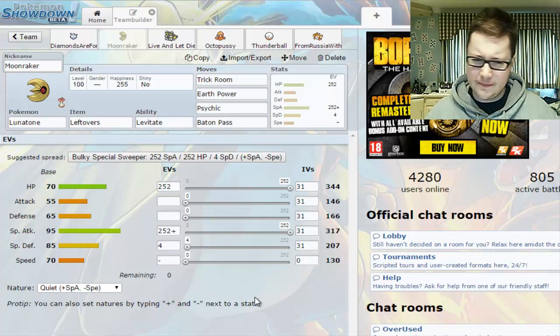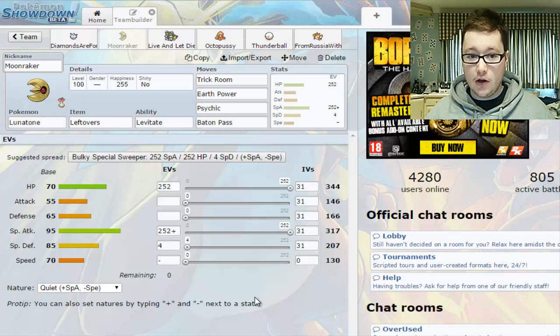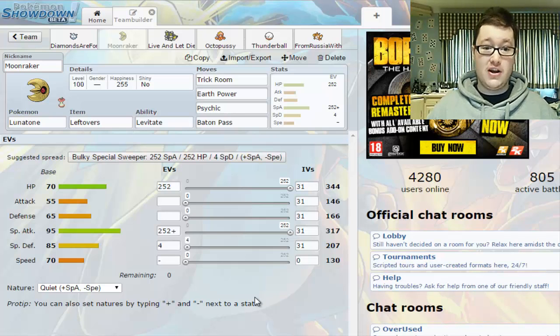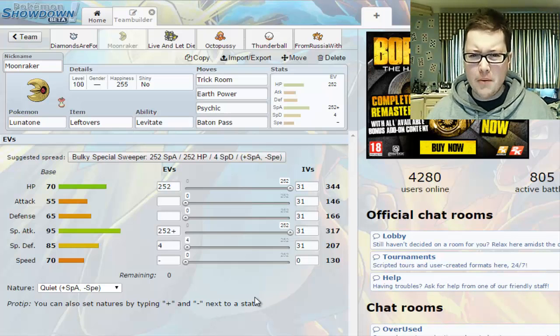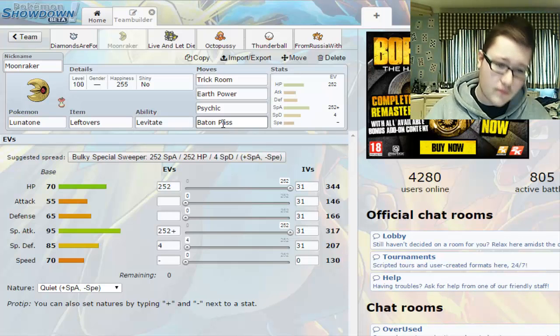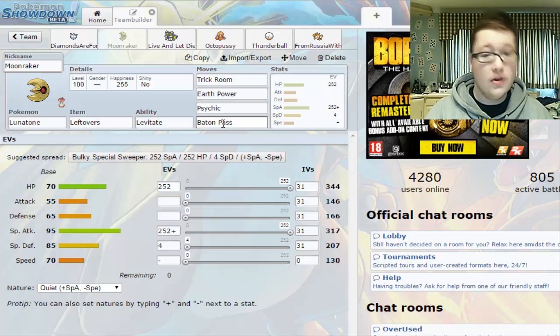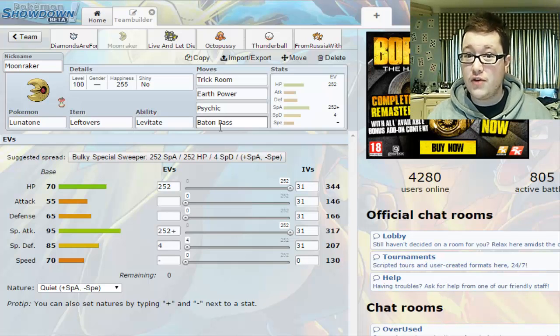Next up we have Moonraker — Lunatone, of course — a kind of bulky offensive Trick Room setter. When I run a Trick Room team, I like to have at least two setters, one of whom should have some offensive presence. Lunatone has a nice base Special Attack of 95. We've got Trick Room, Earth Power, Psychic for dual STAB, and Baton Pass, which could be useful — set up Trick Room, Baton Pass out if they bring something in to threaten it.